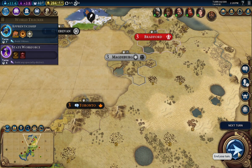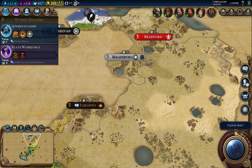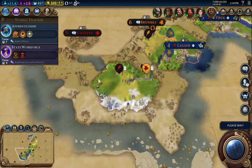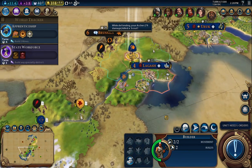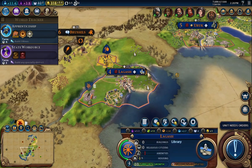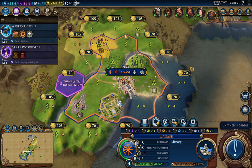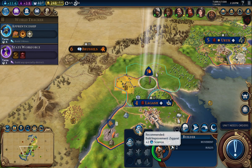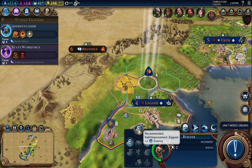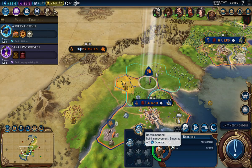I'm going a little long — I'll go a couple more turns. I would love the delegation — I want to be friendly and I want these people to help me. That builder is back. Let's purchase this tile right next to it and then move the builder over there. It's the recommended improvement — I can do a ziggurat or a farm. Let's do the ziggurat and get that science going.